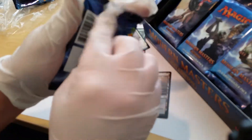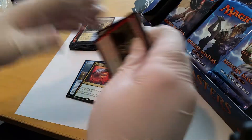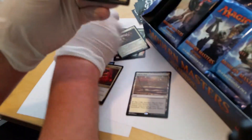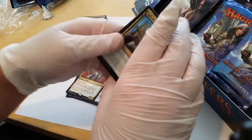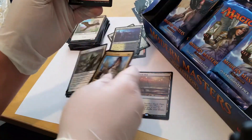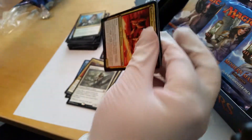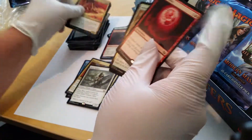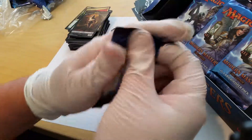This is box two of two in our most recent openings of Modern Masters. We have other box openings on our YouTube channel you can check out. Blade Splicer — I think I actually sold all my blade splicers that I had in stock, so that will help restock. Blood Moon — I think we've got a few of those currently in stock.